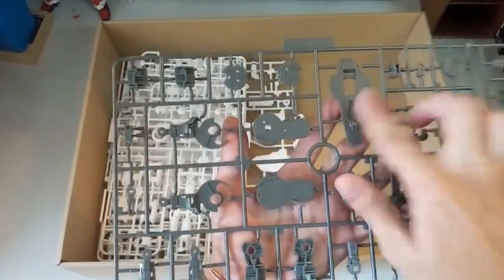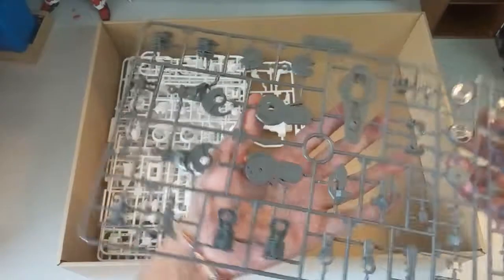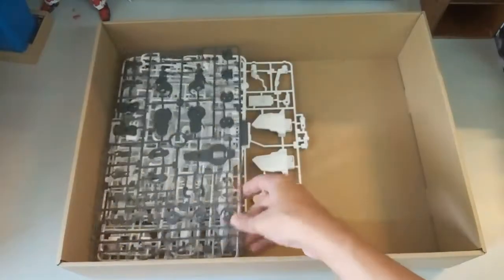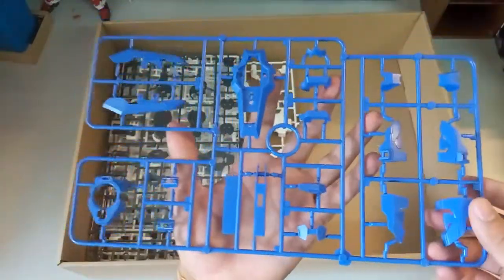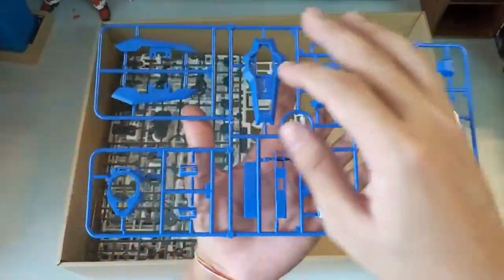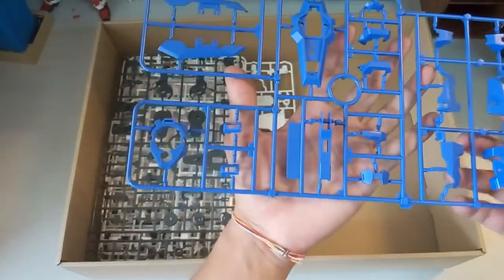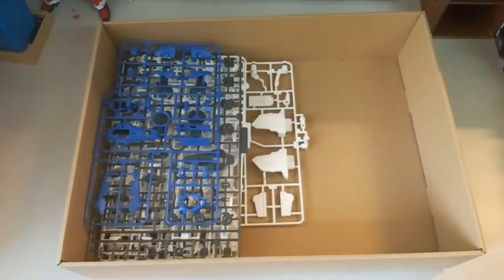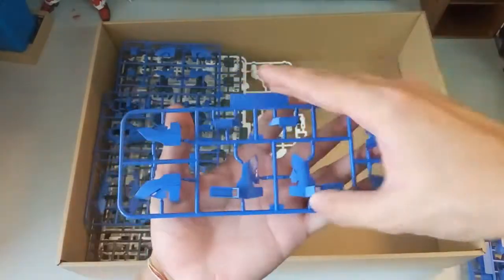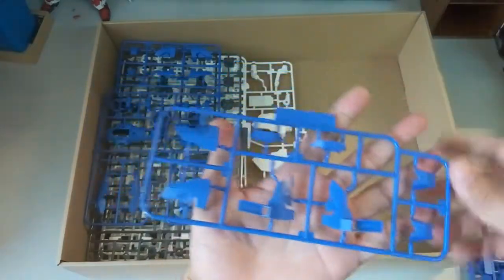Next here we have this grey piece, which should be the inner frame, because I see this part will be used to mount on the GN shield. Hopefully I'm getting all the terms correct — sometimes I just get mixed up with it. Now we start with the blue piece. Here of course is the GN shield armor, or the GN sword — the one where it can come out from the side. And then here should be the back of it, where you mount on the GN drive. Then here you have more blue color parts — this of course is the shoulder armor, I recognize this part.